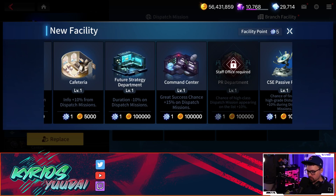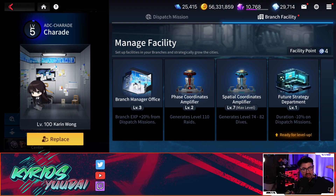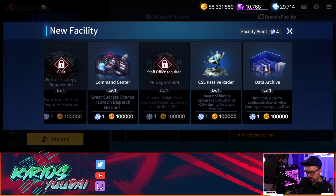One of the ones I do suggest for almost all players at all times is the future strategy department. This one is very important because when you upgrade it three times, you get negative 20% mission duration — that brings an eight-hour mission down to roughly six hours, and a one-hour mission down to about 47–52 minutes. The more missions you pump out, the faster you level up these branches and the faster you can cycle those one-hour missions to fish for S-ranks. I highly suggest leveling that up to level three as soon as possible.